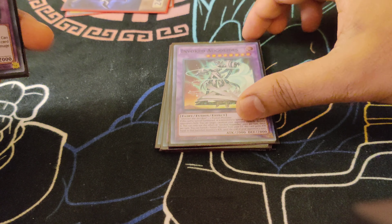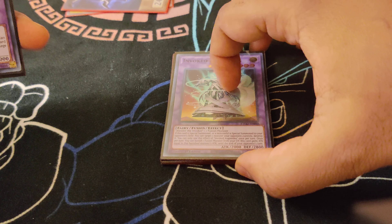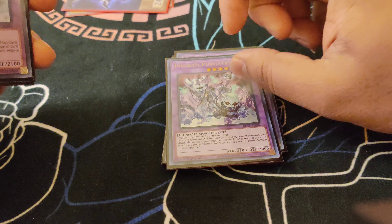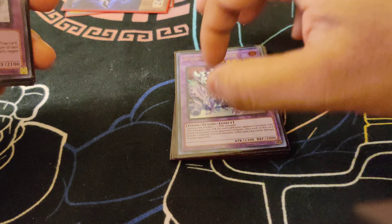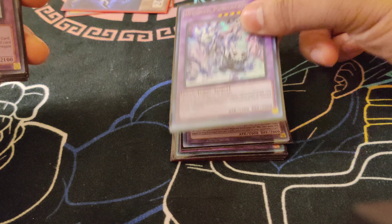For the Invoked fusion, we play the one Invoked Mechaba. This card's really good — it can just pop something and then get really beefy. Also a Dragoon out. I want Predaplant Verte Anaconda to also go for game — you have Almiraj in your grave, Ash, whatever, and just attack all your opponent's monsters, pierce, whatnot.